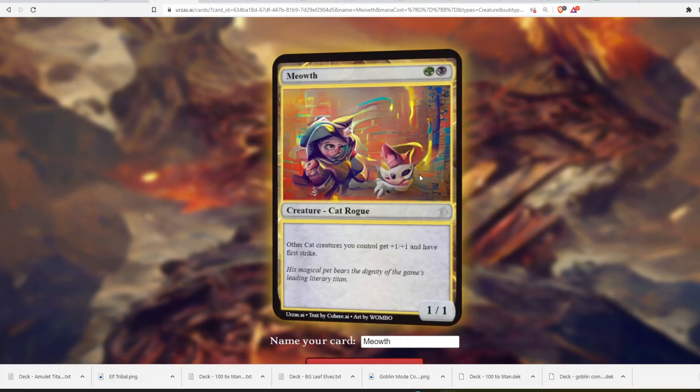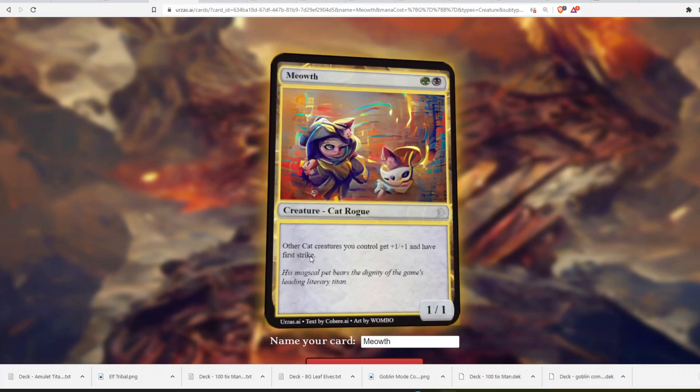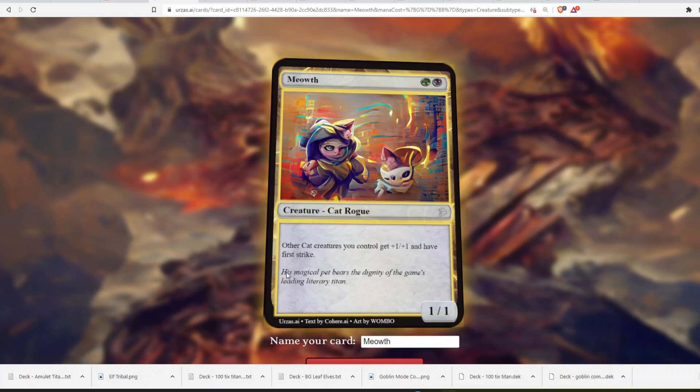Green and a black — the AI does not know how to draw cats, these look really weird. Meowth, green and black Creature, Cat Rogue. Other Cat creatures you control get +1/+1 and have first strike. I like this — it's a cat lord! First strike kind of thematically fits with rogues because rogues have to be fast and sneaky. The flavor text says his magical pet bears the dignity of the game's leading literary titan. I mean, Meowth can speak, so that makes sense.